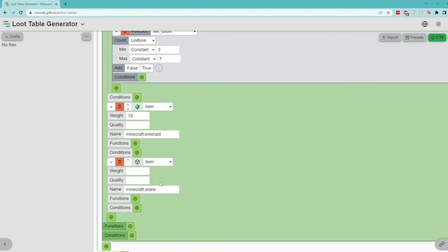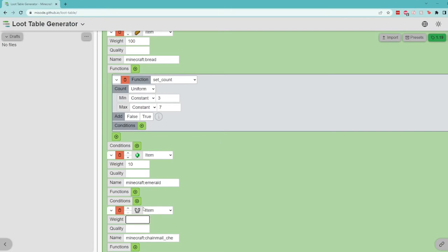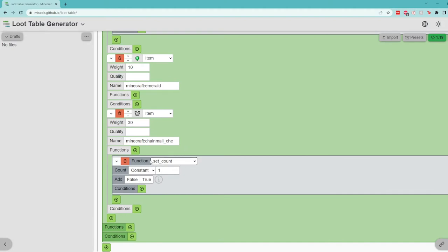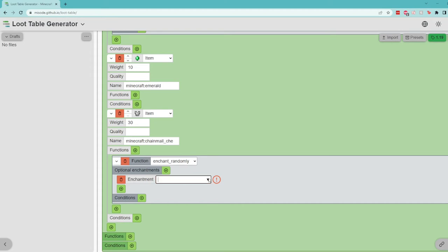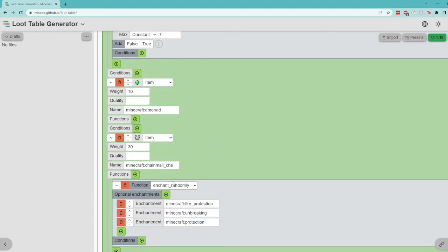Let's also add a piece of armor into our loot table. Because this is just common, let's give them some chainmail — a chainmail chestplate. We want it to be more common than emeralds and probably more common than the pickaxe too, but only slightly. Let's give it a weight of 30. Now we don't just want it to be a default chestplate — we want to add a function and change the enchantments. But this time, instead of setting a specific enchantment, you can actually enchant it randomly, which is one of the functions in here. If I click enchant randomly, we can add optional enchantments from a pool — I'll add fire protection, unbreaking, and protection. Whenever this chestplate is rolled, every single time it will pick a random enchantment from this list to put onto that chestplate.